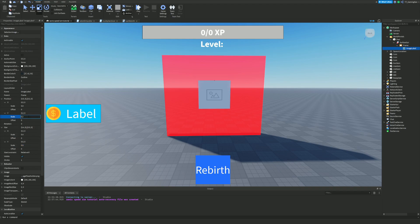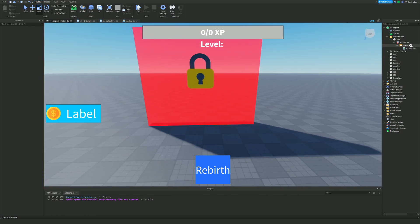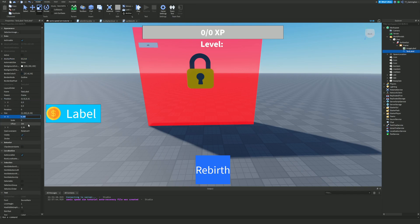Now I'm going to add the image itself - I'm adding a lock icon. I recommend you find this from the Toolbox or upload an image to Roblox. Slide down the BackgroundTransparency. Next, add a TextLabel inside the frame. For the TextLabel: set AnchorPoint to 0.5, 0.5, then set Size to 0.8 on X scale with 0 offset, and 0.3 on Y scale with 0 offset.